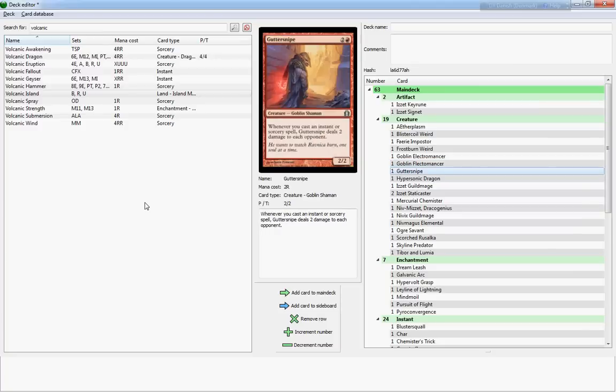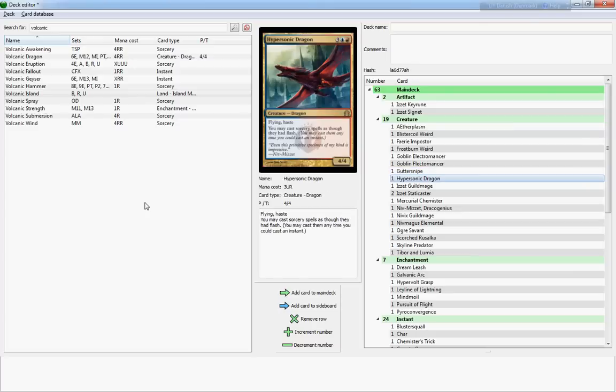Guttersnipe is a champion and a half — he's awesome. He makes the Izzet deck so much stronger because he turns all your instant and sorcery spells into direct damage spells, making any effect you cast a threat to your opponent's face. I would definitely run this, and I'd run as many as they gave me.